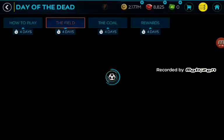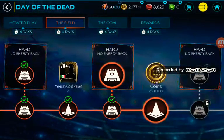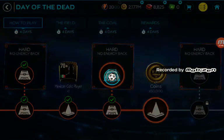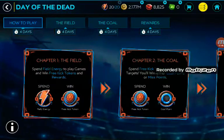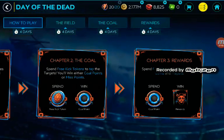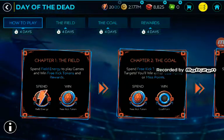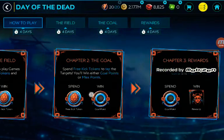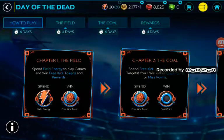How to play — it's similar to other events but quite different because this one has a magic element. There's chapter one: field, chapter two: the goal, chapter three: reward. You spend field energy to play games and win 3K tokens. When you tap targets you'll win either goal points or miss points.